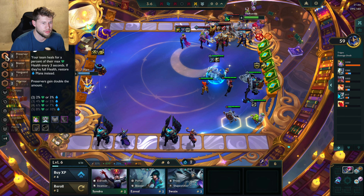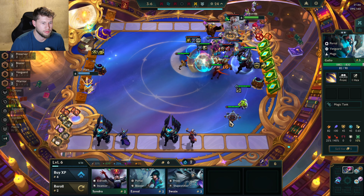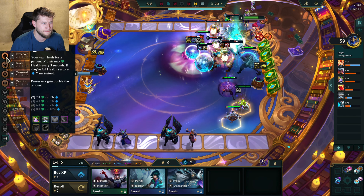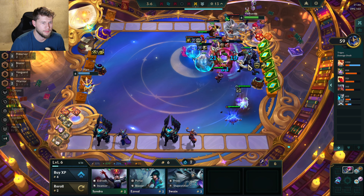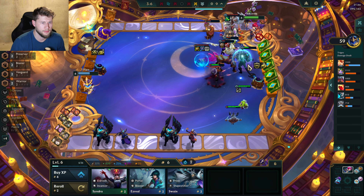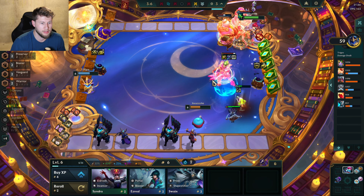I'm gonna have two Preservers right now, but I may make my Galio a Preserver along with my Zilian. That way Galio can get the health and be another good front line. I'm really waiting to see what this radiant item is gonna be — I feel like that's gonna be make-it-or-break-it for me.